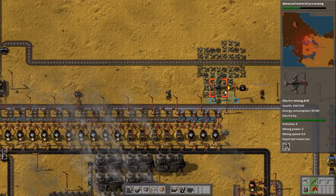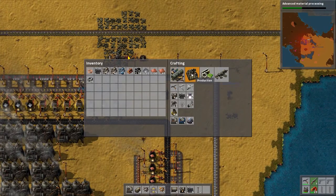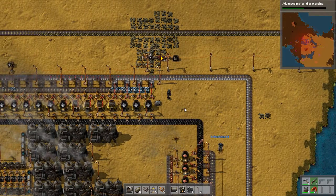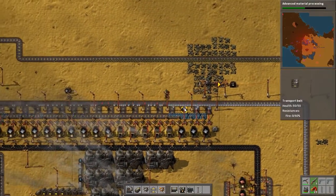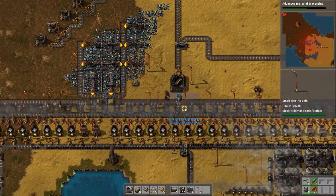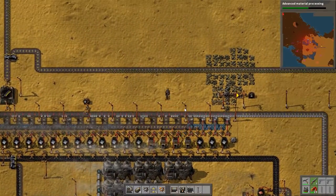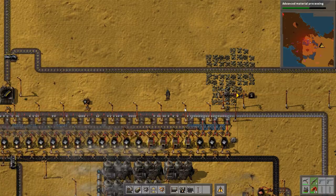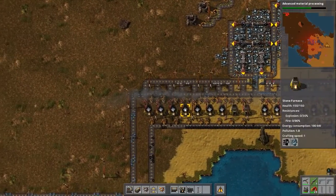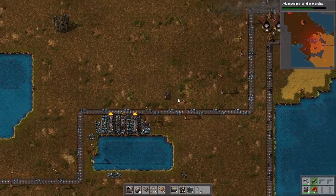Some of our belts are bunching up because of the conveyor belt speed change. They're bunching up where the belts transition from conveyor belt 2s to conveyor belt 1s — everything crams together at that point. That makes sense, that'll happen. Our iron production — we need conveyor 2s on our iron belt. Probably use a slightly different path here to give myself more room.